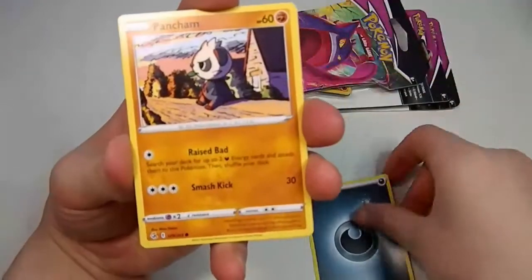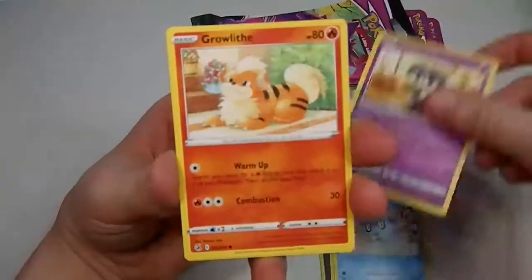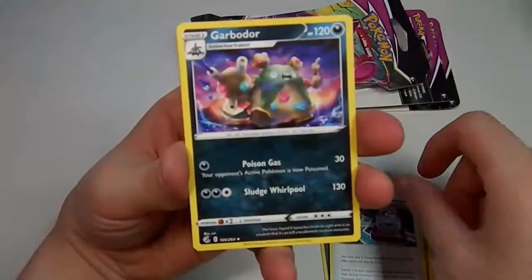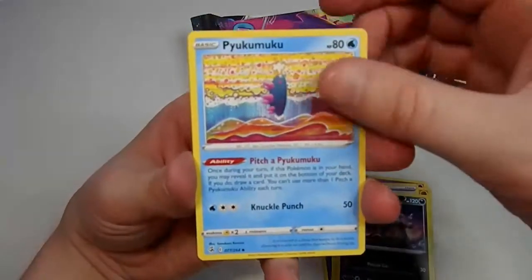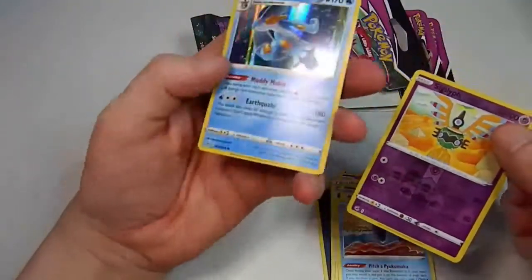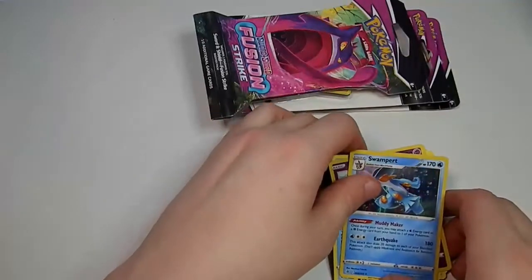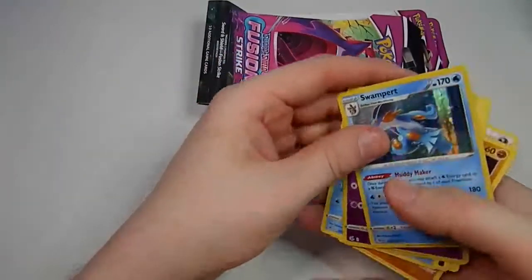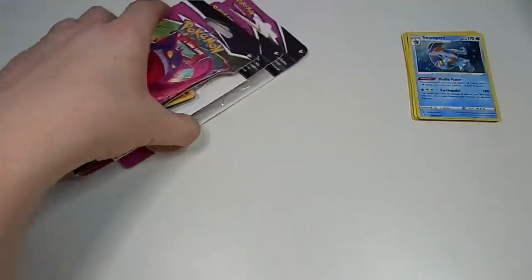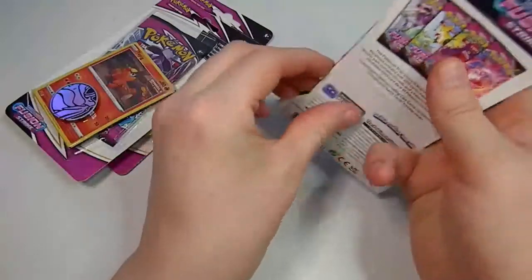Darkness Energy, Pancham, Darumaka, Galarian Indeedee, Growlithe, Phalanx, Cross Reacher, Garbodor, Pyukumuku. The reverse is a Sigillito — oh, that's a good artwork for Sigillito, even better. Even better artwork: Swampert, which I believe was also in XY Primal Clash. I thought I pulled my first secret rare from Primal Clash back in the day, so that would be favouriting Primal Clash just a little bit.